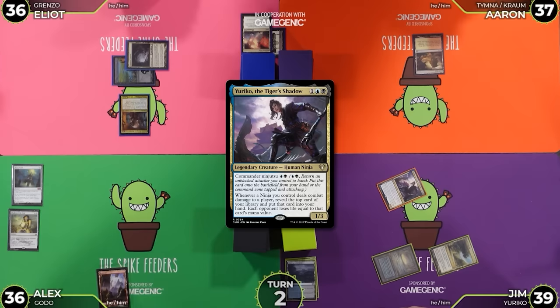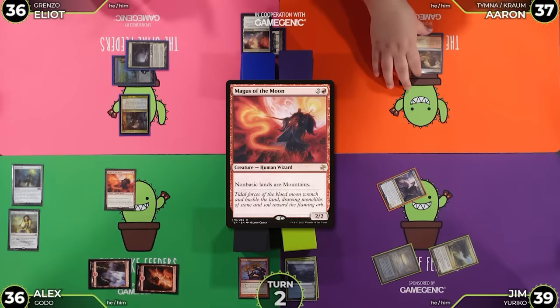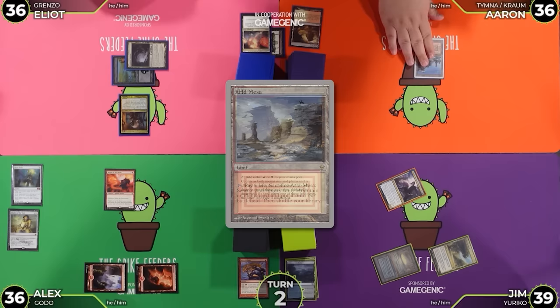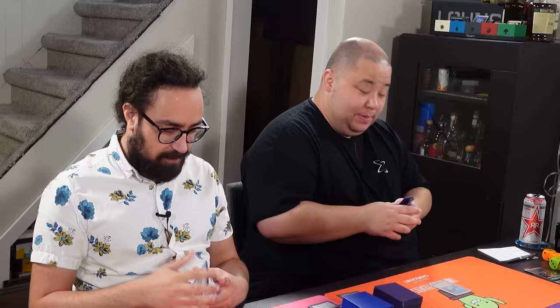Untap, upkeep, draw. We'll play Mountain as our land for turn and cast Rite of Flame — adds 2 red, then 3 red — Magus of the Moon. I might have a response to that one. Sacrifice a fetch, find a Mountain off of my Mountain. Pass on Magus of the Moon.